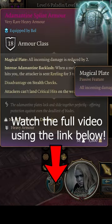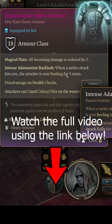Since that's pretty late into the game, the Adamantine Splint Armor is another great armor that you can get before you get Helldusk.